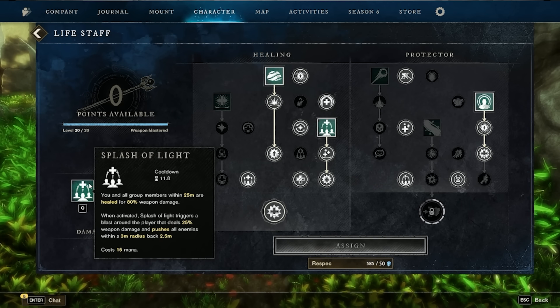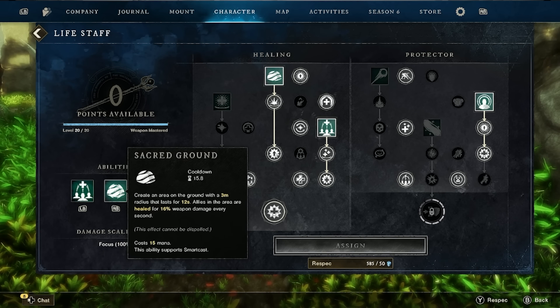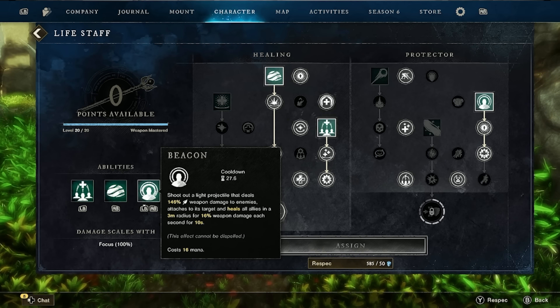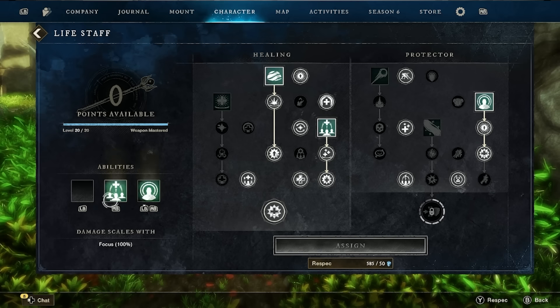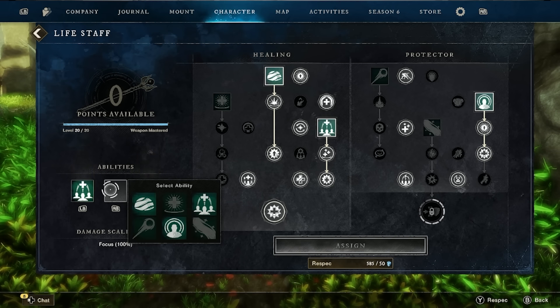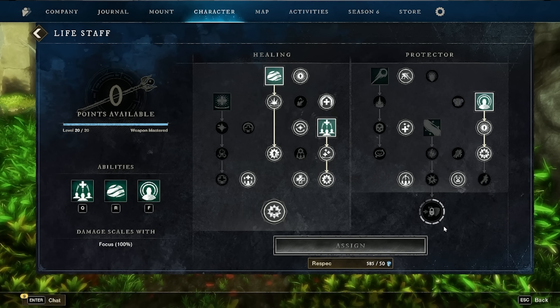From a logical skill perspective, I try to focus the lowest cooldown on the closest key. For controller players, picking up the controller switches the buttons: left bumper is Splash of Light — an easy quick 11.8-second cooldown. Sacred Ground is the right bumper. Beacon, with the longest cooldown, is left bumper plus right bumper. You can rearrange skills freely — just pick the skill and it automatically refreshes, so you can place them on whatever button press or keyboard key you prefer.